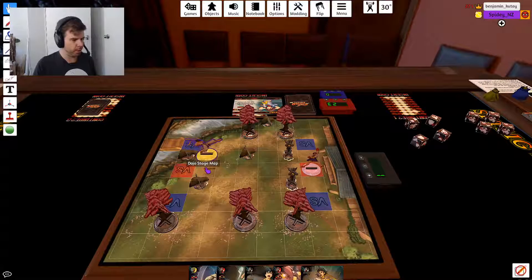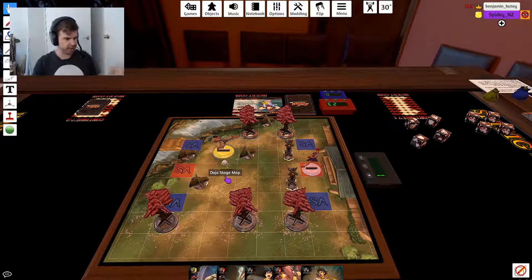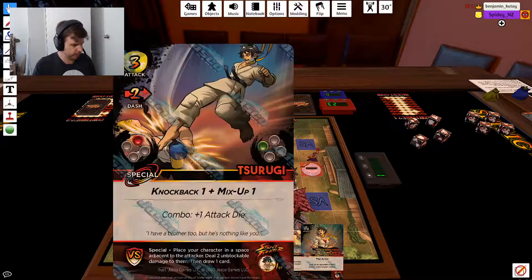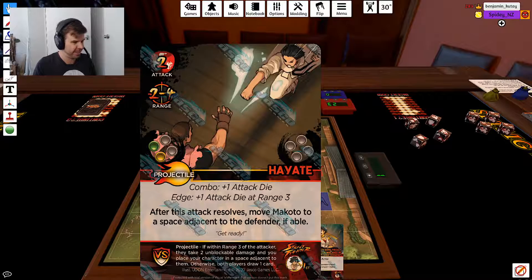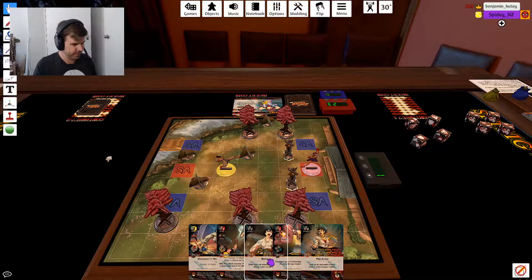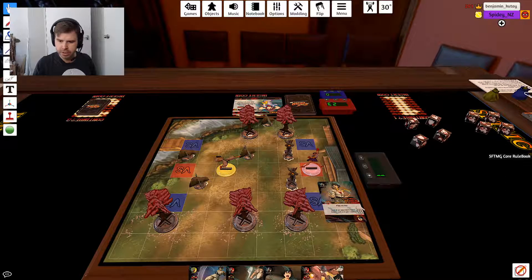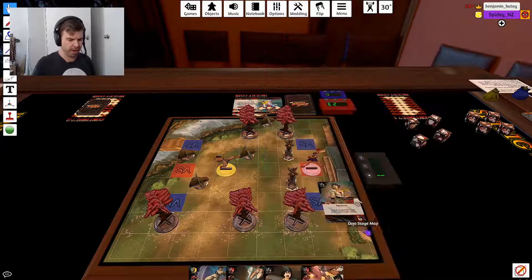I'm going to go one, two, and do that weird animated stance where she goes across the field. I will play this card for a free action, which is 'Take Your Shot.' What's going through your mind when we fight? Look at opponent's hand, draw one card, and gain one meter.